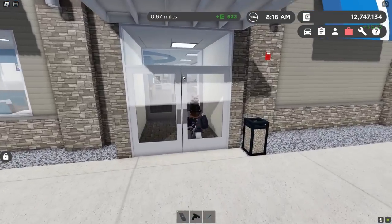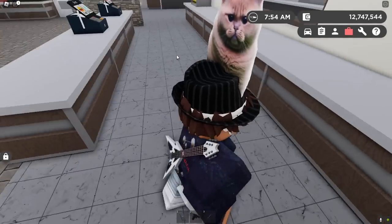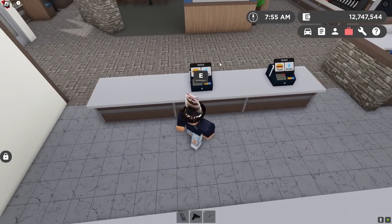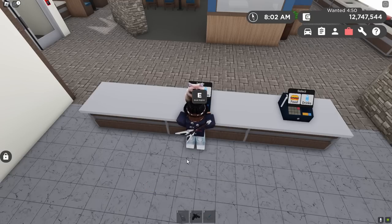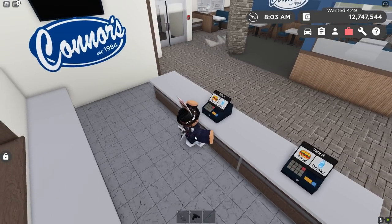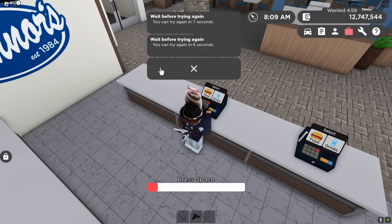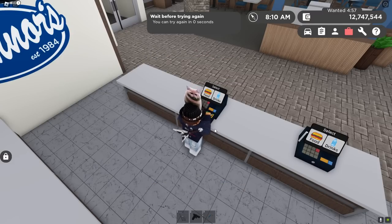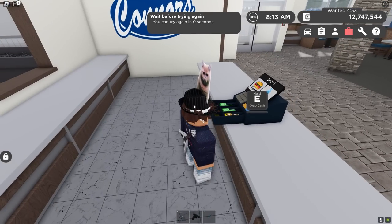I had to rejoin the game because the team didn't work on my last server, but basically you just want to walk up to the cash register and click E to break it. It will come up saying to spam the spacebar — if you just press it once it doesn't work, so spam the spacebar until the meter goes all the way up to the top.